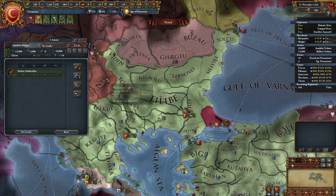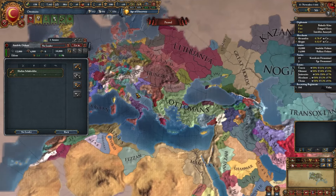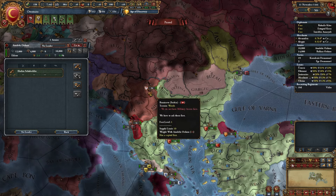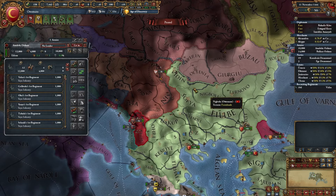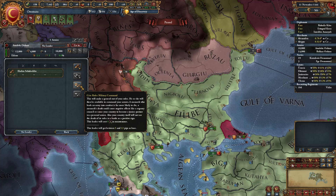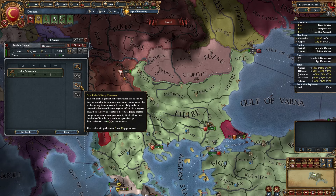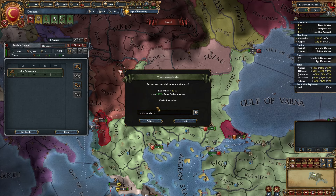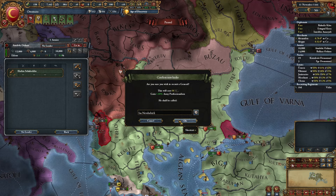Conquistadors are like generals but they can explore Terra Incognita. You can also make your ruler your general — he may even be better than your usual general if he has high military stat. But be careful: if you make your ruler your general, he will die a lot more quickly. Only do it if it's necessary to win against someone bigger.